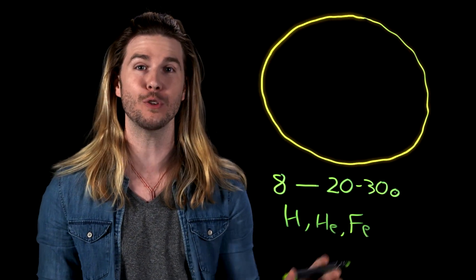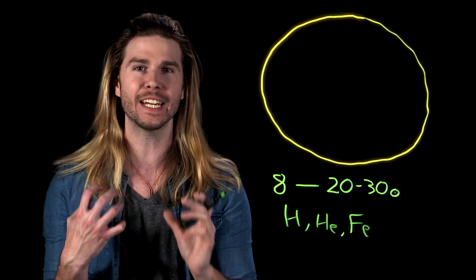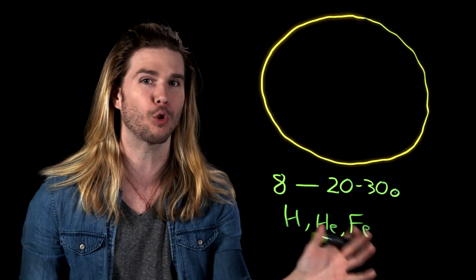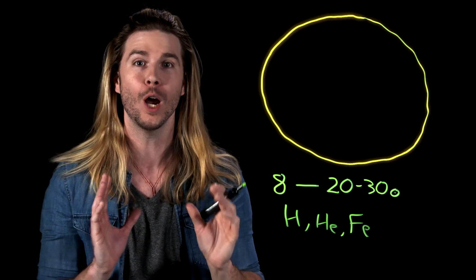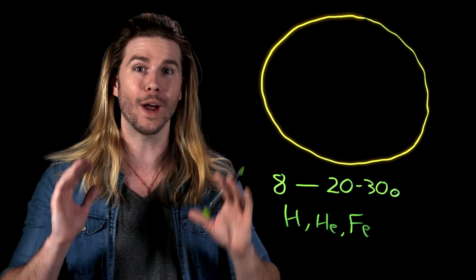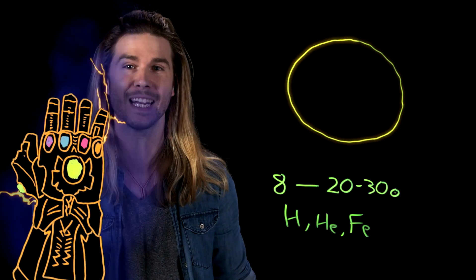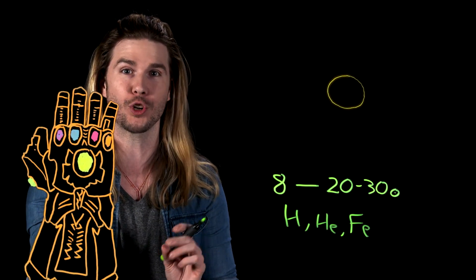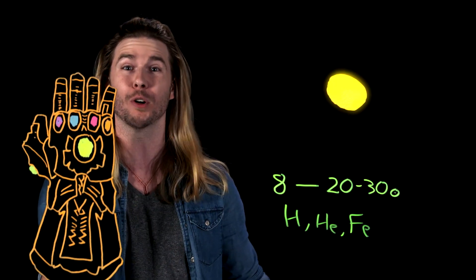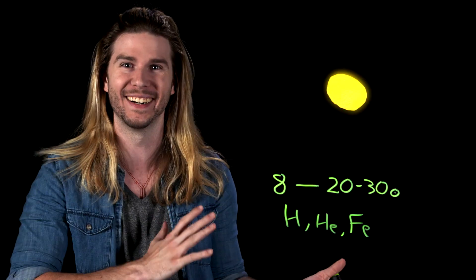At that point, the star will have to start fusing heavier elements together until it gets to iron. Because of the high energy it takes to fuse iron, the star won't use it as fuel. Instead, it will just accumulate iron in its core, making the core more and more massive. At some very specific limit, the increase in gravitational force will overcome the pressures that keep electrons from occupying the same energy states. When this happens, electrons and protons will collapse down and the star will collapse in on itself, forming neutrons and creating a shockwave that flings off the star's outer layers in a supernova, revealing just a dead, heavy, dense, awesome core — a neutron star.